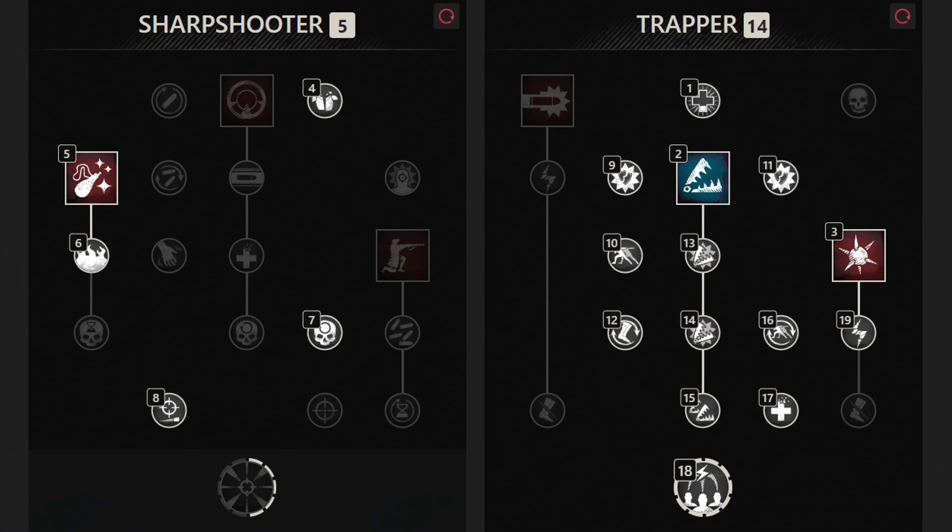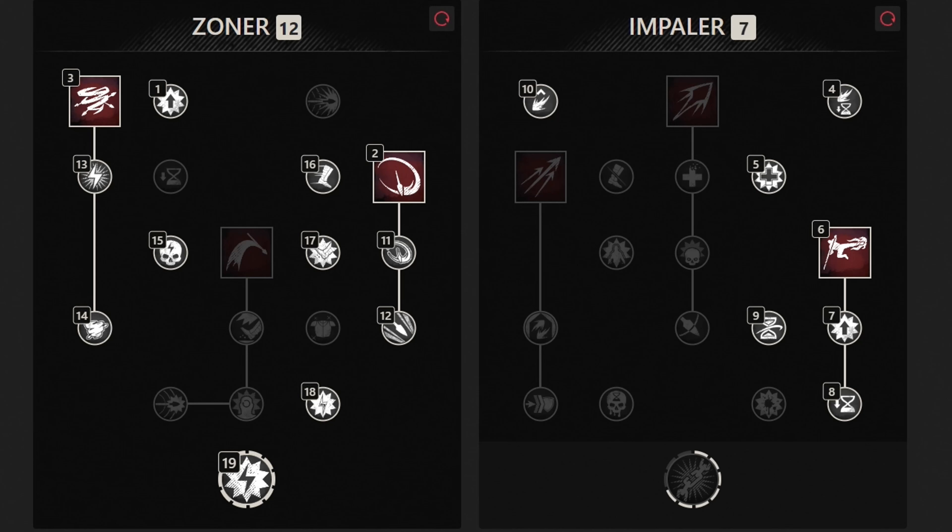Next we have our musket skill tree setup, and this is how it should look like. Our main primary objective was to build a setup based around trapping the enemies and defending ourselves in close range. So if an enemy decides to target us, then we can use the musket, trap him, then switch to the spear and completely destroy him. And then this is how it should look like for the spear — very similar focus in mind, as most skills and perks are based around CCing the enemies and completely immobilizing them, so then us or our teammates can finish them off.